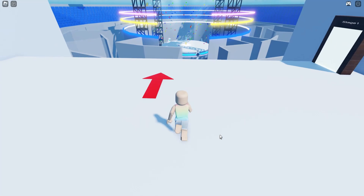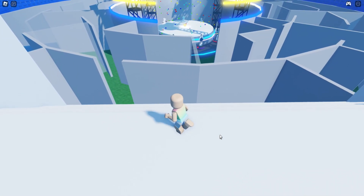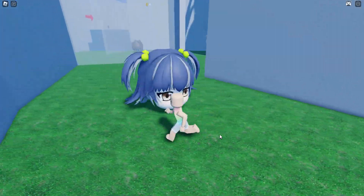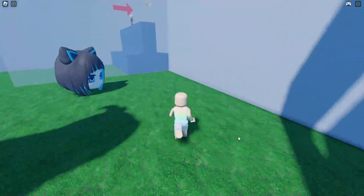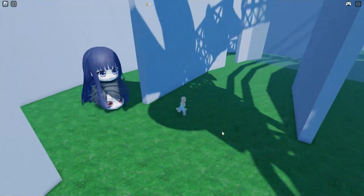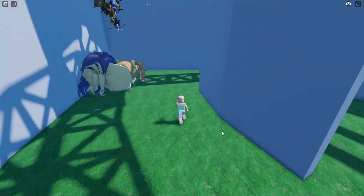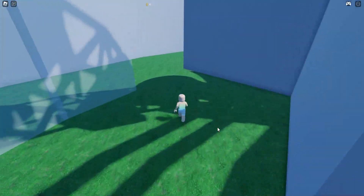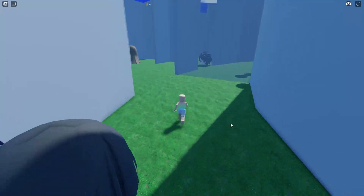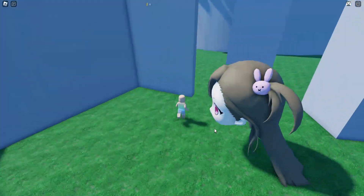Once you get here, you're going to want to start the maze to reach the center stage that you can see right there. Make sure not to hit the anime heads — they'll make you restart. Go ahead and follow the red arrows until you reach the center stage. It's not super hard to do and doesn't take long as long as you don't hit those heads.